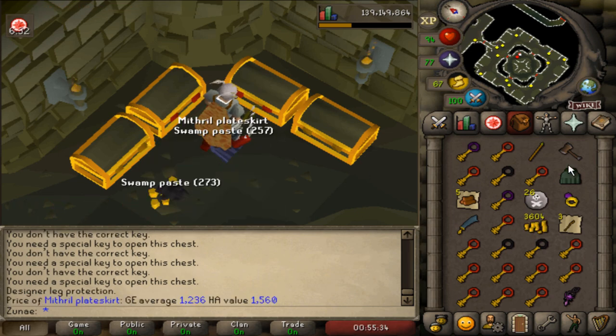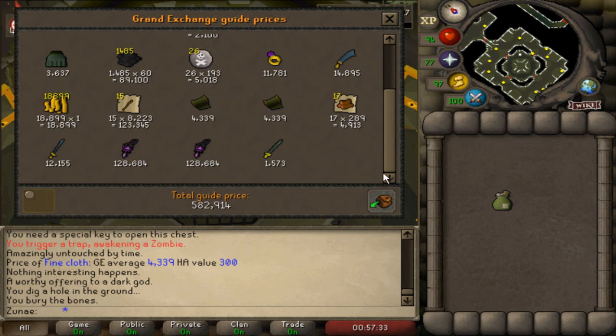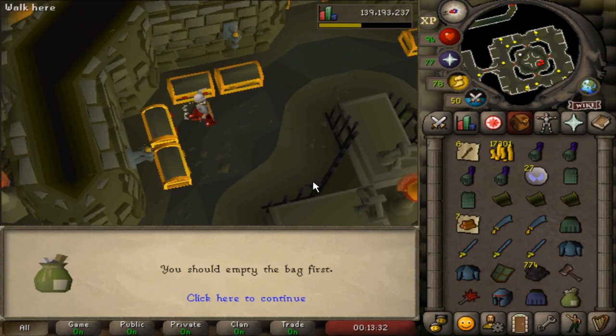The loot is fairly average — about 350k for a full inventory of mixed keys — but there are some rare items to collect from these chests.